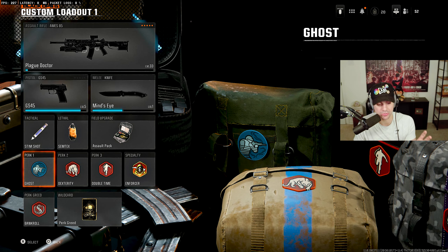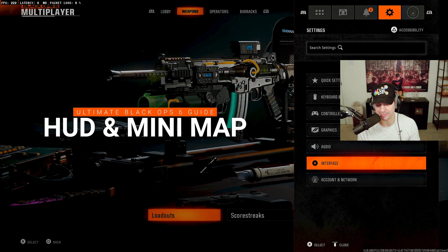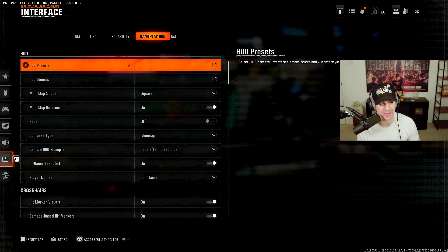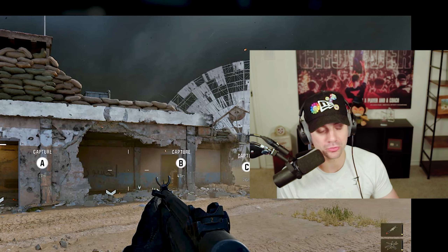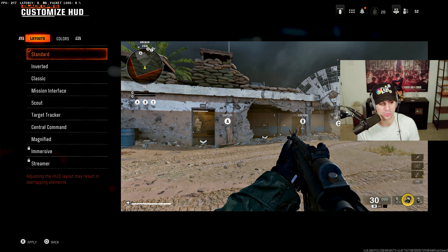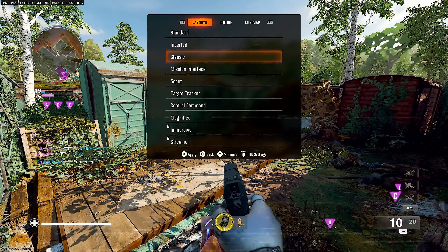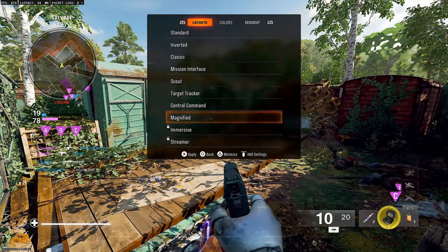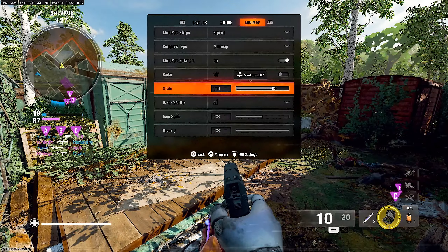That's a common mistake a lot of people are making, so hopefully that helps. Next tip: in your interface settings under Gameplay HUD, you have HUD presets with different layouts. The minimap gives you all the information you need. You can customize its position, and the 'Magnified' setting makes the minimap larger — great for getting more information, especially for older players.